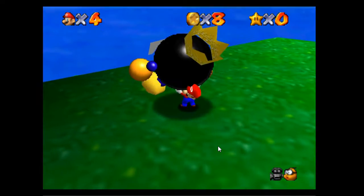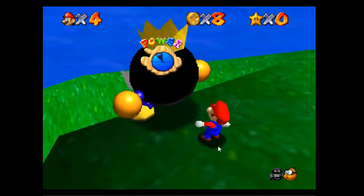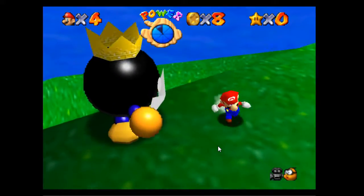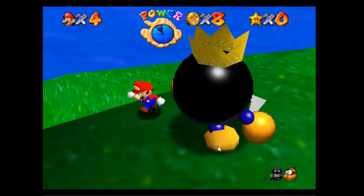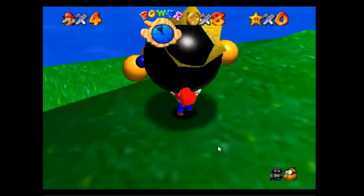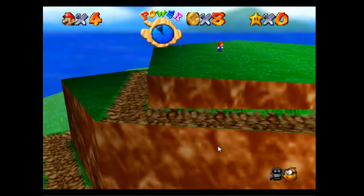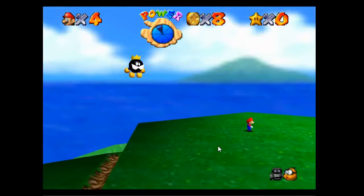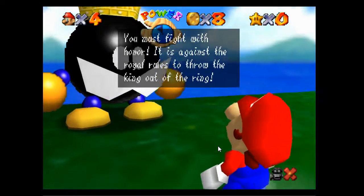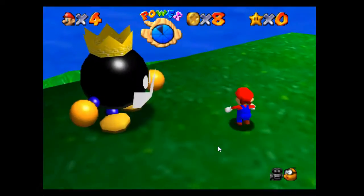I don't think he's actually able to get out of my grasp, so I think I can just toss him off the edge. Come on - are you kidding? There we go. It's really hard to get the accurate aim at this. Oh, he's going all the way down. All the way down.